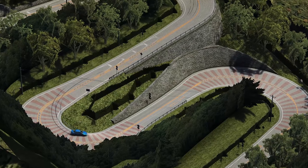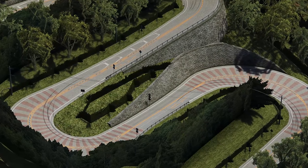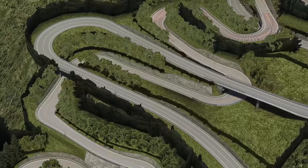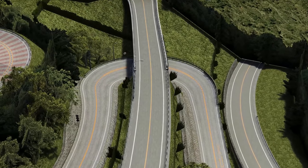However, this consecutive hairpin section of the toge isn't actually comprised of hairpins entirely. It does try to throw you off near the end with two double apex corners, which does add some good variation. The first is like an extended hairpin under the bridge, which is cool within itself.